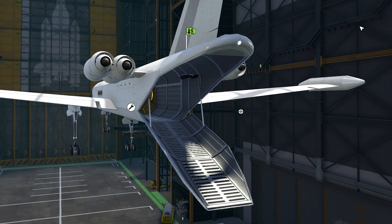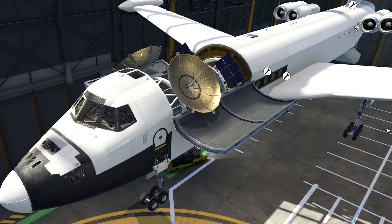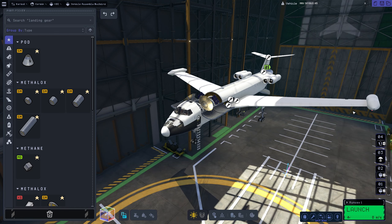On top of that, it has a little cargo bay for equipment to put in, a cabin for 16 passengers, and in the front a little section for solar panels and antennas. The plane's mass is around 85 tons, with a delta-V of 60 to 70 thousand meters per second.